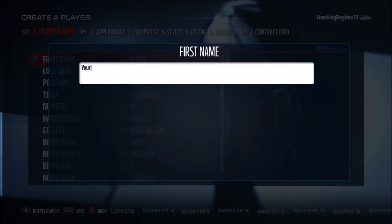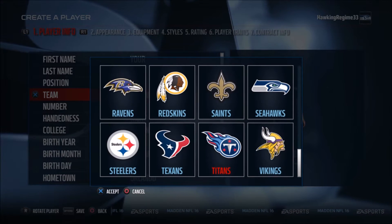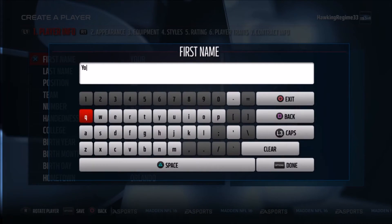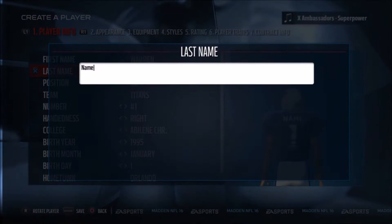Yo, how's everybody doing? It's the Hockey Regime here, and today I'm going to be coming at you guys with a player creation tutorial in Madden. Today we're going to be doing Warren Moon, one of the most underrated quarterbacks in NFL history in my eyes.